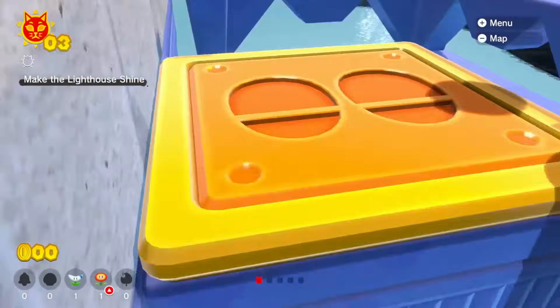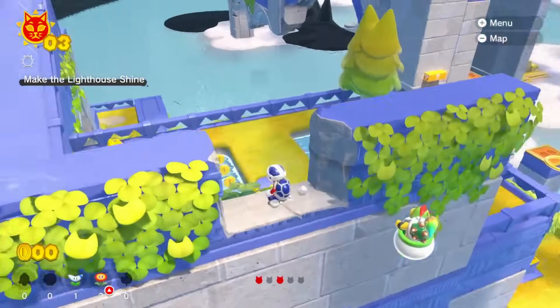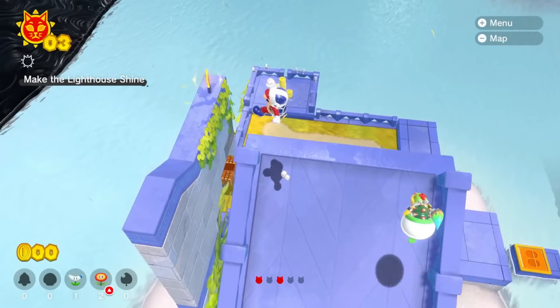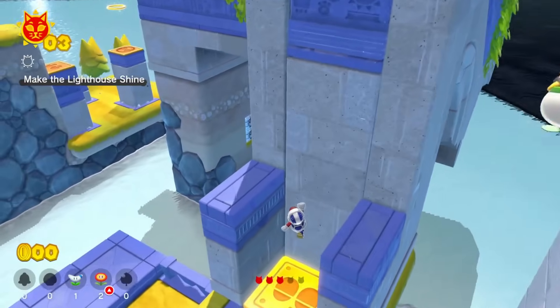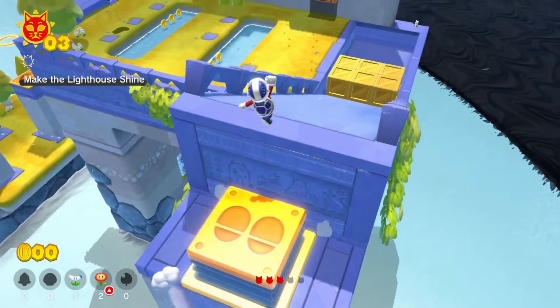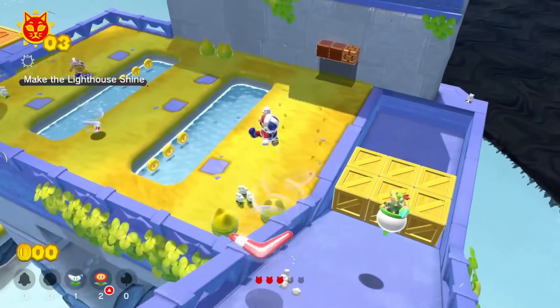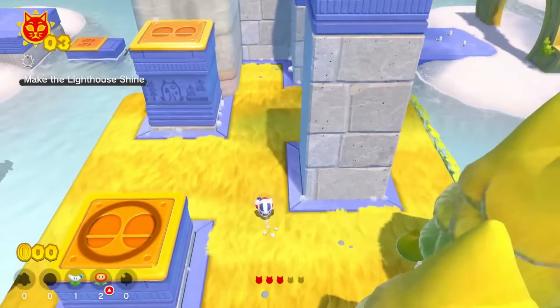We've got the second cat shard. There's one up that wall — I want to get to this wall. I've got three of them now, I only need two more and then I collect the moon. Why do I keep calling them moons? They're cat shards. I'm used to playing Mario Odyssey — I've got Mario Odyssey brain on, not Bowser's Fury brain. I need to switch to Bowser's Fury brain now.